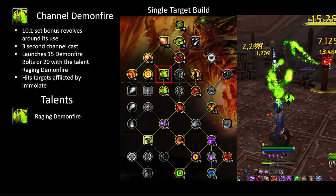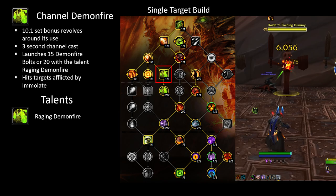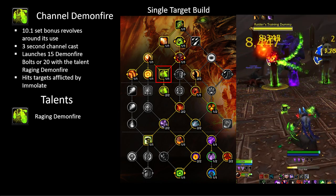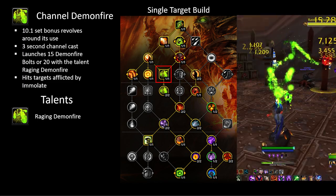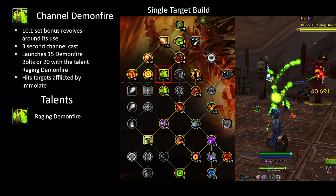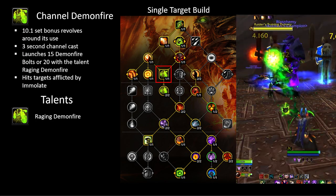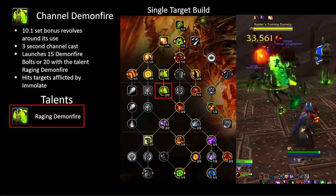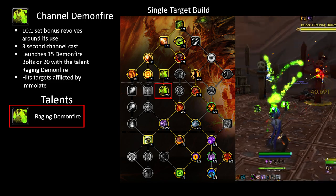Channel Demon Fire plays a big role in this raid tier with our tier bonuses revolving around it, so every build is going to take this talent once you get your set pieces. If you don't have the 10.1 set bonuses yet, this spell isn't a requirement but getting some practice with using it wouldn't hurt. The spell itself is a 3 second channel cast that launches 15 demon fire bolts at targets afflicted with Immolate, or 20 bolts with Raging Demon Fire, and each bolt extends the duration of Immolate by 0.2 seconds.